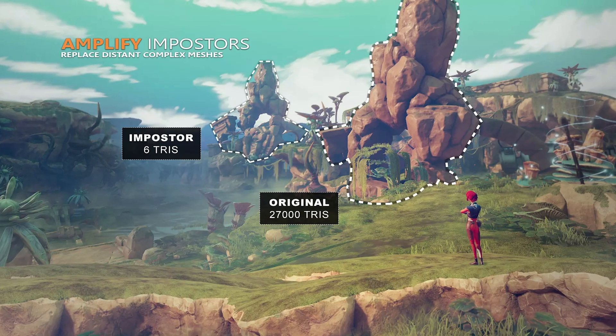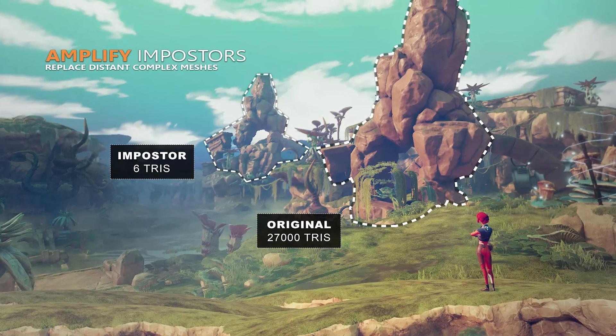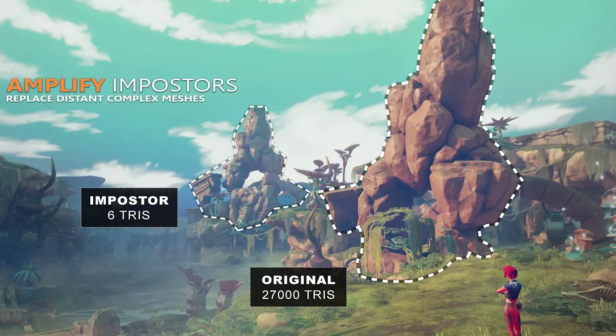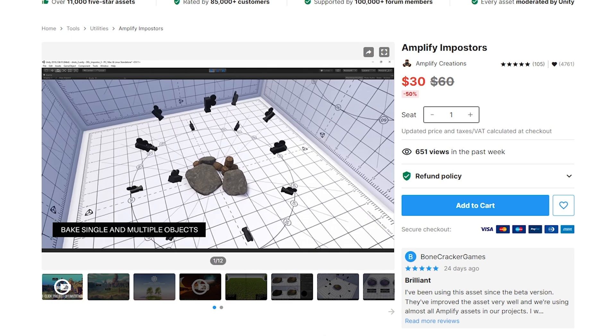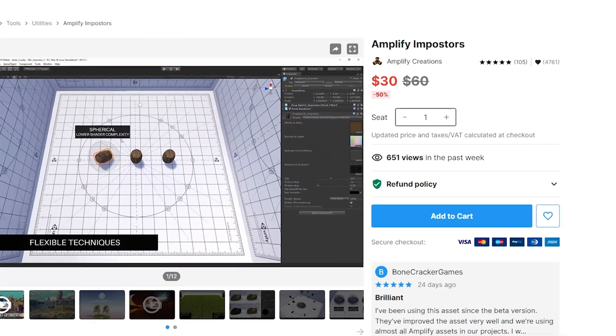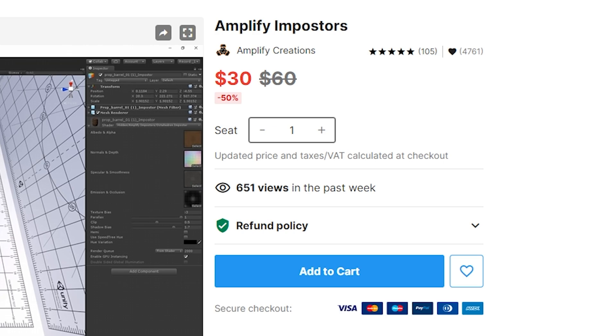Just look at this example. The original object has 27,000 triangles and then it reduces it down to 6. You know how insane that is for optimization? If you're telling me that I can take some of my objects and reduce it down to just 6 triangles for 30 bucks, I would consider it. I mean, I already did — I bought this.